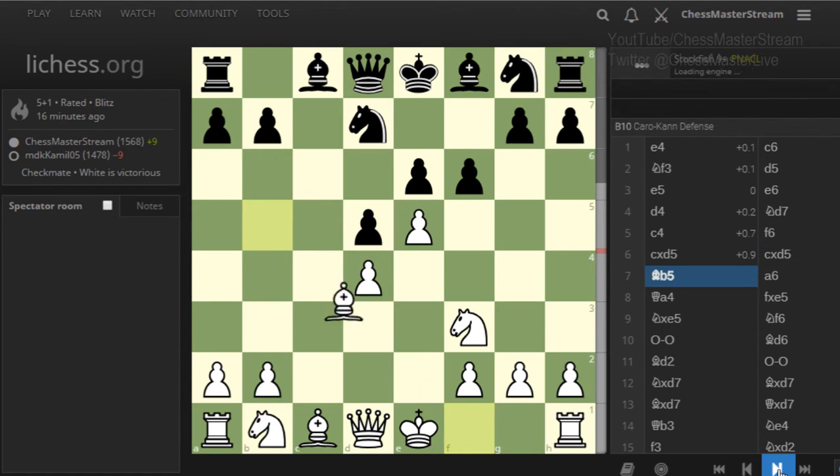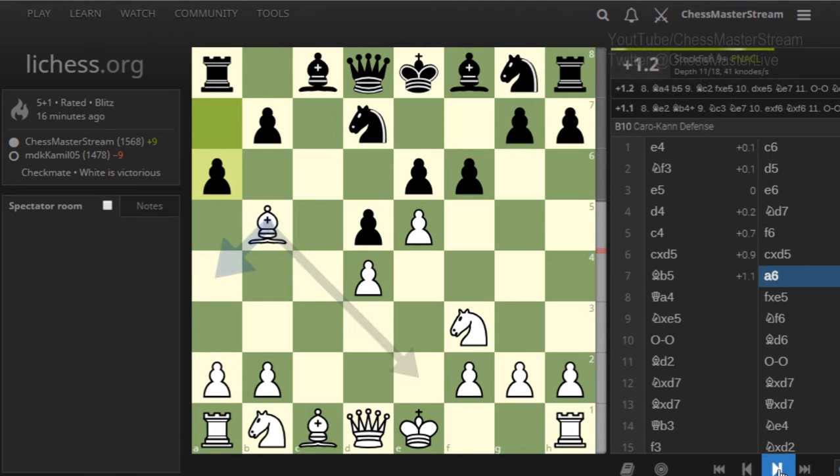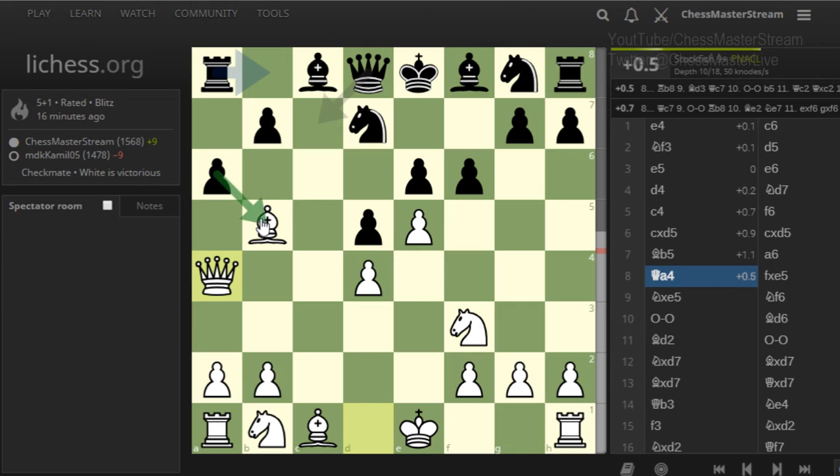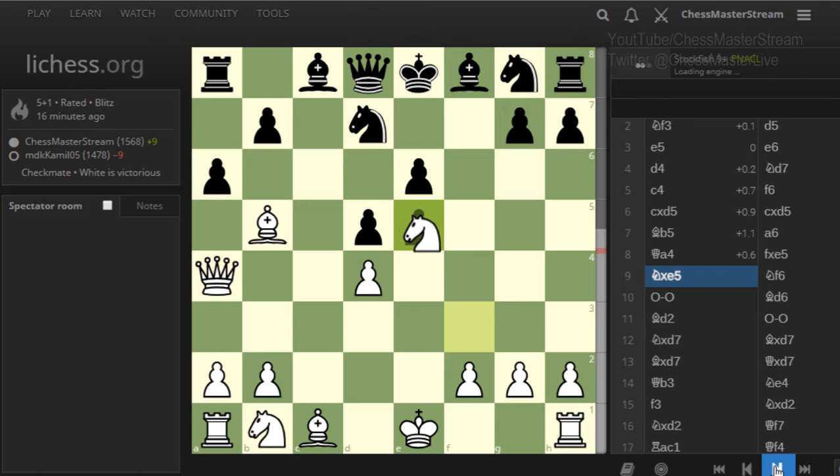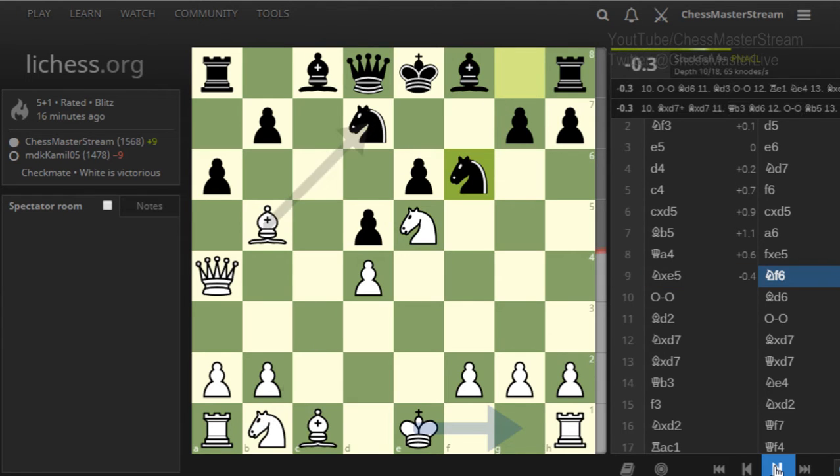c takes d5 and c takes d5 back. Then bishop b5, a6 hitting the bishop, and now queen a4 so they cannot take the bishop — because then the queen will get the rook. The computer says the rook should sidestep or take the pawn. They played f takes e5 and knight takes e5 back, then knight f6. The position is quite equal, actually a tiny advantage to black — I think there's a lot of pressure on this position.